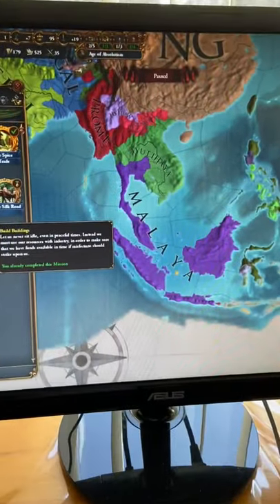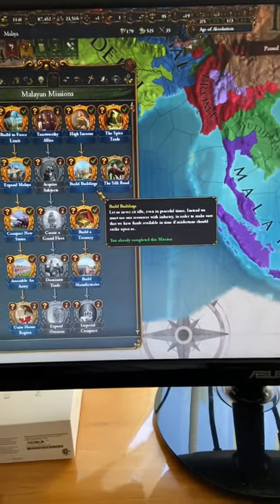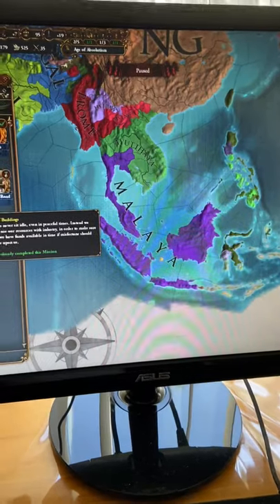Even with the fact that I formed Malaya, I still don't have a custom mission tree. Pretty stupid. Let me know how you guys feel about the Paradox monetization system — I think it's pretty bad.